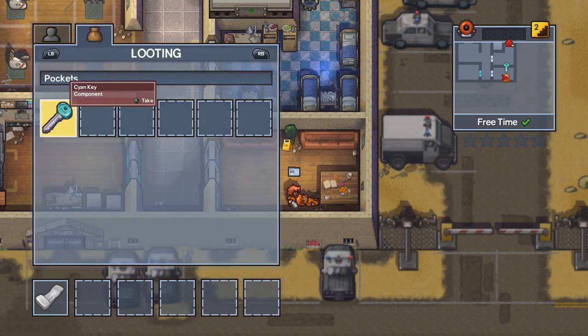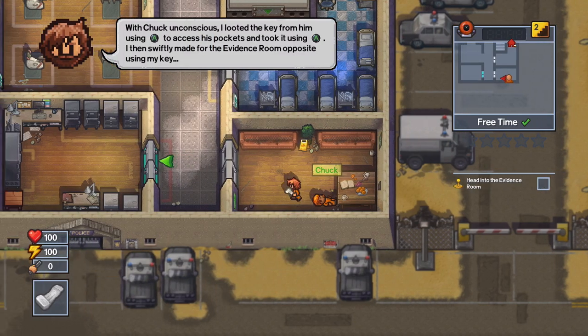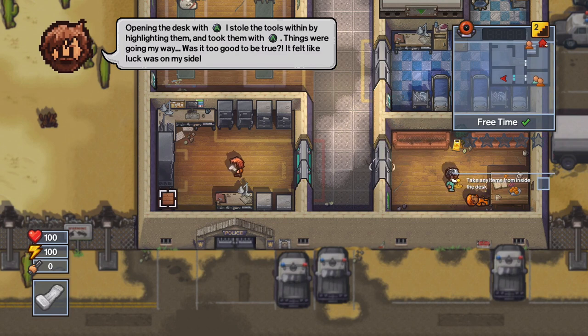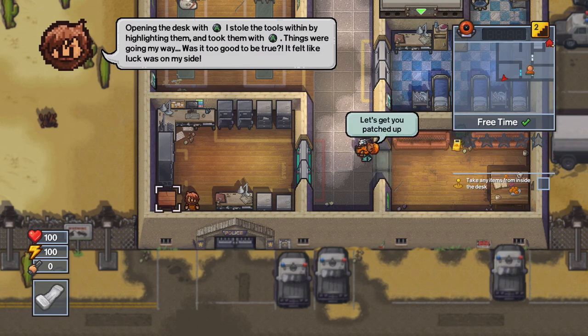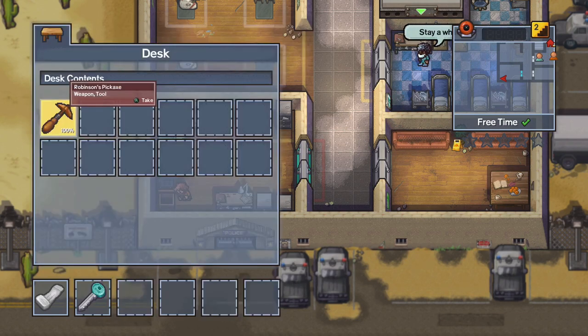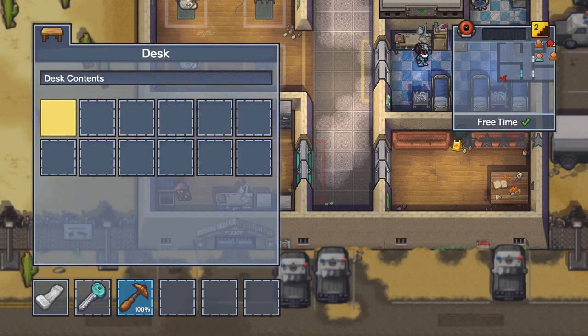You can check Chuck's pockets by pressing A and then take the evidence key away from him. Head over to the left and open up the box at the lower left — the desk — by pressing A. You can take the pickaxe and collect that.